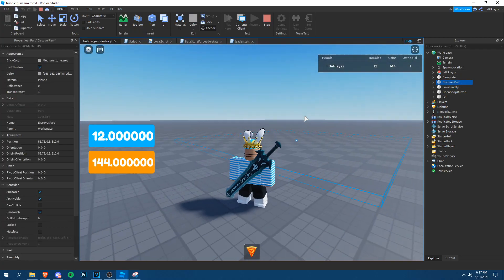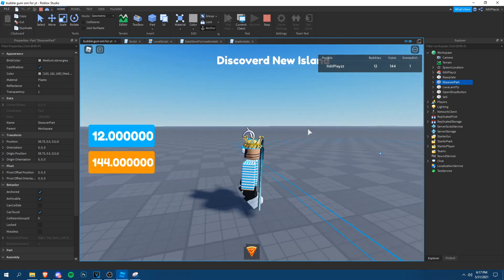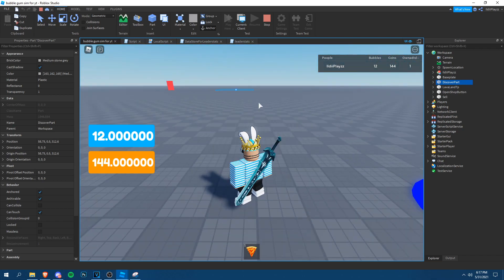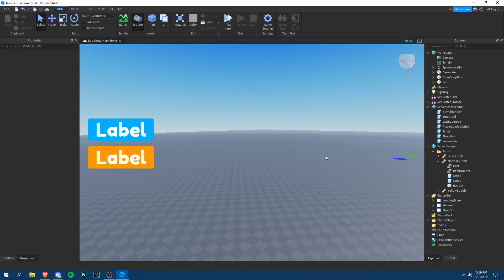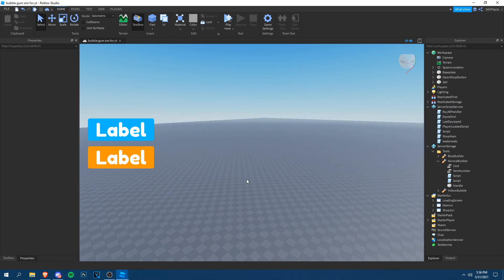If you want to know how to make a teleporter that you can only go through if you own an island, stick around. Welcome back everyone — today we're back in our Bubblegum Simulator part four, and we're going to be making a teleporter where you have to discover the island first to go in it.